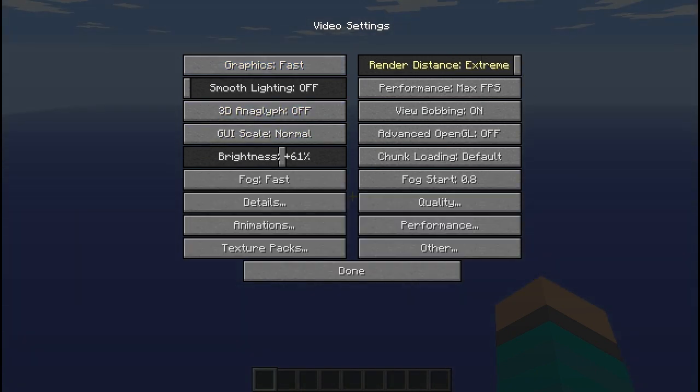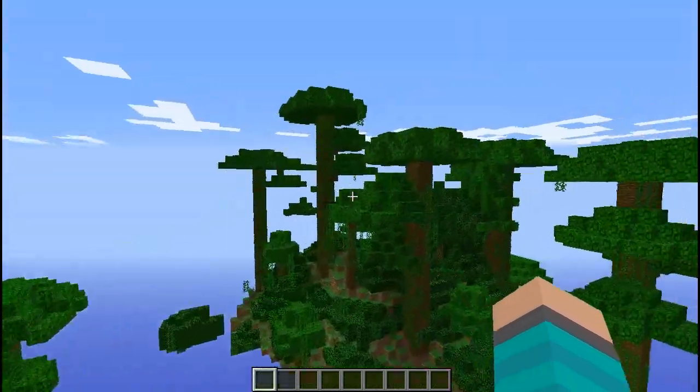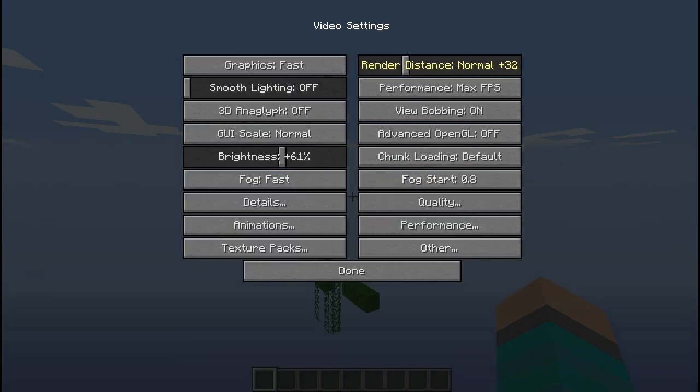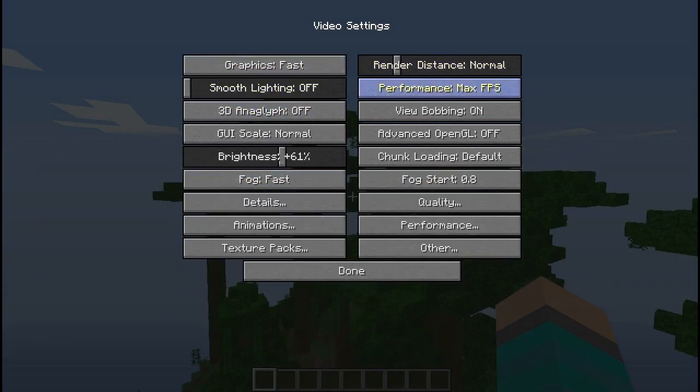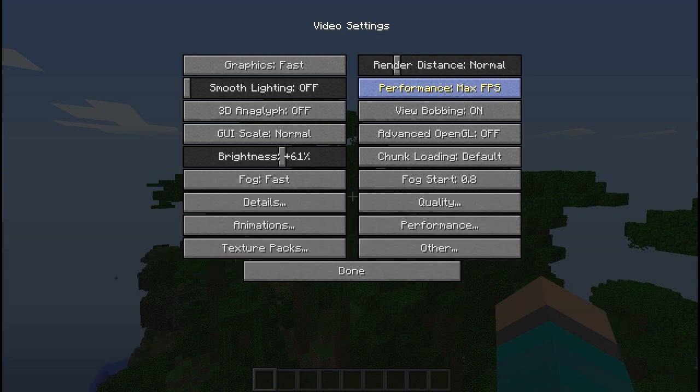Render distance actually goes all the way to Extreme for massive GFX people. This is on Far, and if I want to change it to Normal I can set it down — the lower you go, obviously the faster it's going to be. Now, Performance — you're going to change it to Max FPS because that's the fastest.